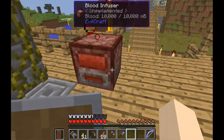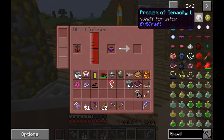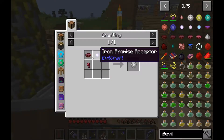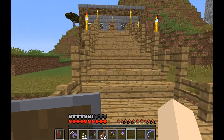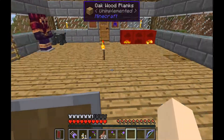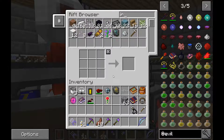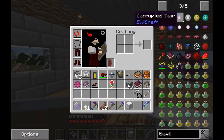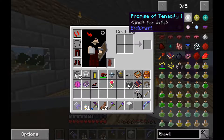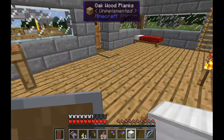Now the way you make it into a Ball of Promises is you put it in the blood infuser. Once we get the first item we need - the Promise of Tenacity One - to make this you need an iron block. The Promise of Tenacity is a tiered system: to get the second one you have to have the first one, and to get the third one you have to have the second one.